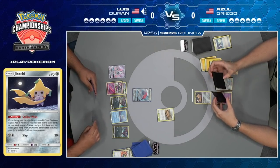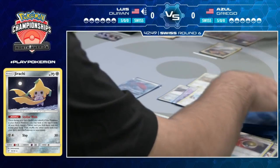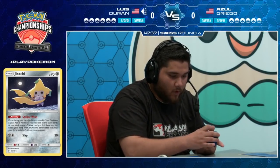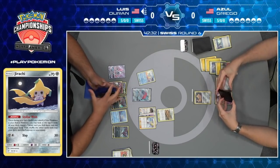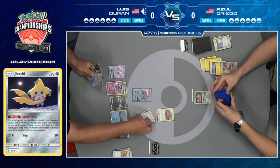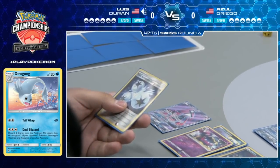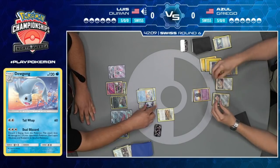He will be eyeing down another Zorua, or maybe even Dewgong. He was holding the Ultra Ball since last turn and finally cashes that in. He opts to discard the Lily over the Guzma, really valuing that. So we might see a Guzma and then a Dewgong here to place 60 on two Pokemon. Dewgong's just going to go ahead and spread some damage around — Luis is considering that it's more valuable than another Zoroark here. That Dual Blizzard attack: discard two energy, does 60 damage to two of your opponent's Pokemon. But when you have Triple Acceleration Energy, that's just good business.